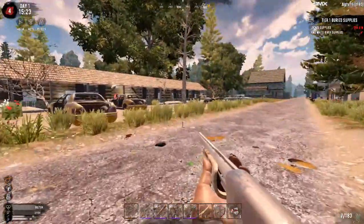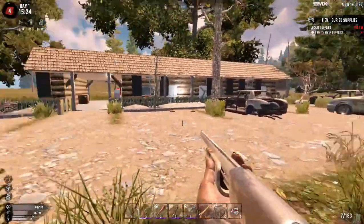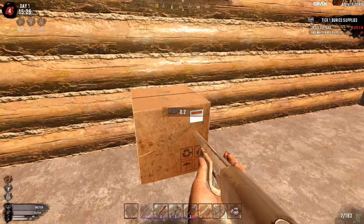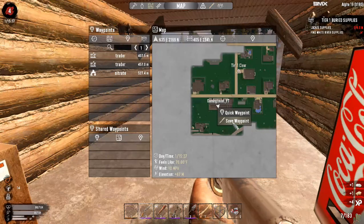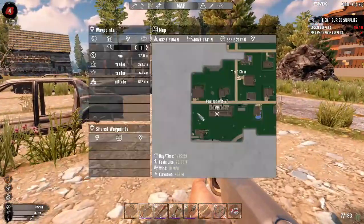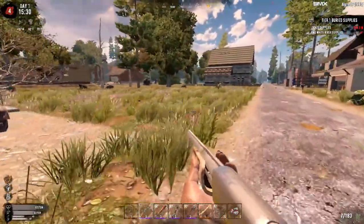Trying to find anything that just kind of sticks out and is something really interesting to loot. Not seeing a lot of dumpsters — there is a vending machine here. I kind of want to see if it's operational. The Coke one — okay, all three of them are awesome, that's fantastic! We're actually going to mark this as VM for vending machines so we know we can come back and hit them up. This is a pretty nice sized town — lots of places left to look over.